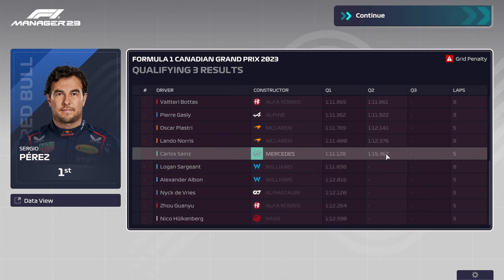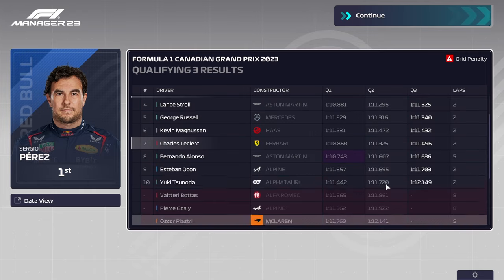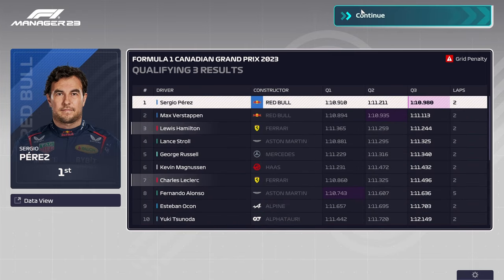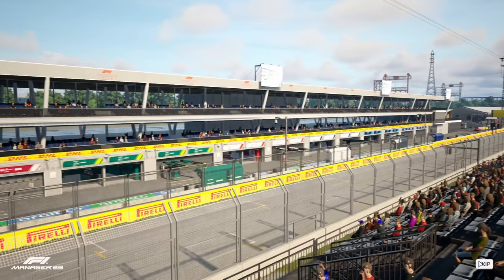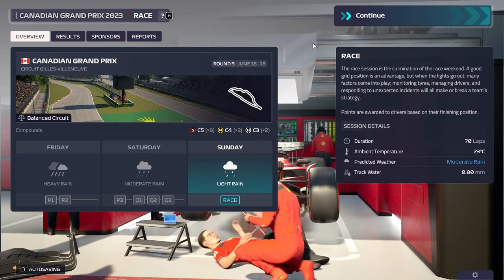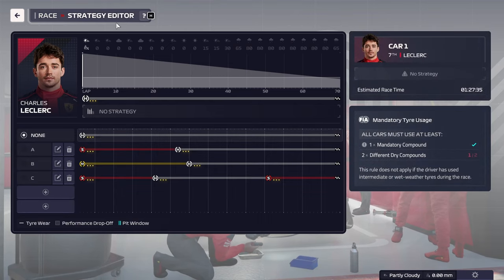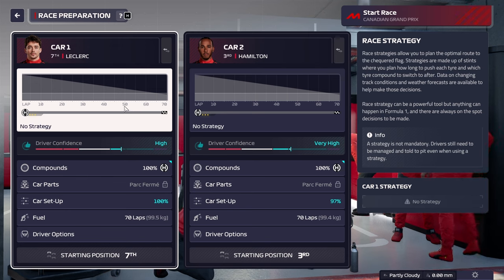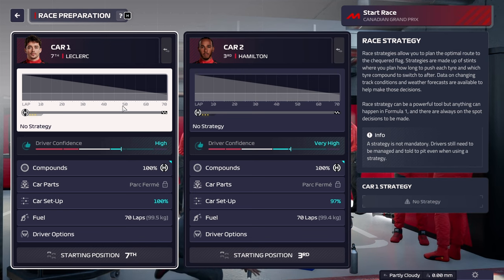Sainz just couldn't set a good time in Q2 — he's 3 seconds behind Norris. There are some shenanigans going on with these cars. The rain just makes it worse, so I think we're still going to need a couple of races to stabilize. But we're going to be starting 3rd and 7th in a race that is going to become wet. Wet conditions are kind of the weakness of the cars that I design — we are bad at following and need the DRS to really help with overtaking, so the wet is going to be problematic.